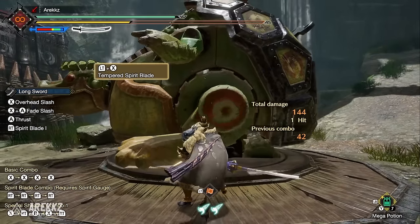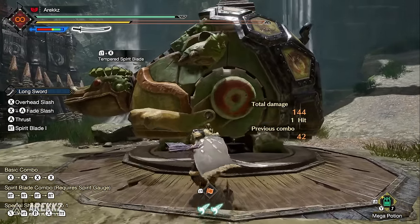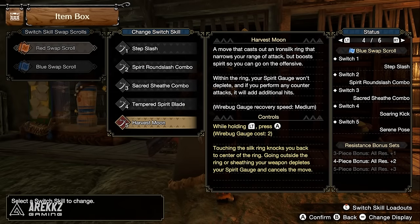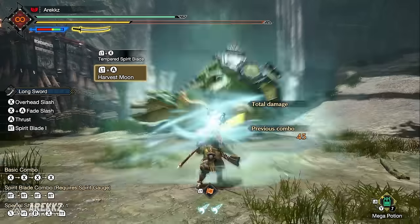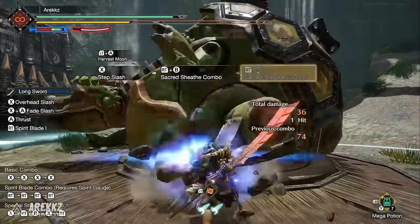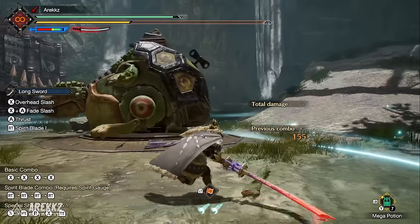Finally for Longsword, you have Harvest Moon — a new move that casts out an iron silk ring. It narrows your range of attack but boosts spirit, so you can go on the offensive within the ring. Your spirit gauge won't deplete inside it, and counter attacks add additional hits. Worth noting: if you try to walk out of the ring with your weapon drawn, you'll get knocked back.